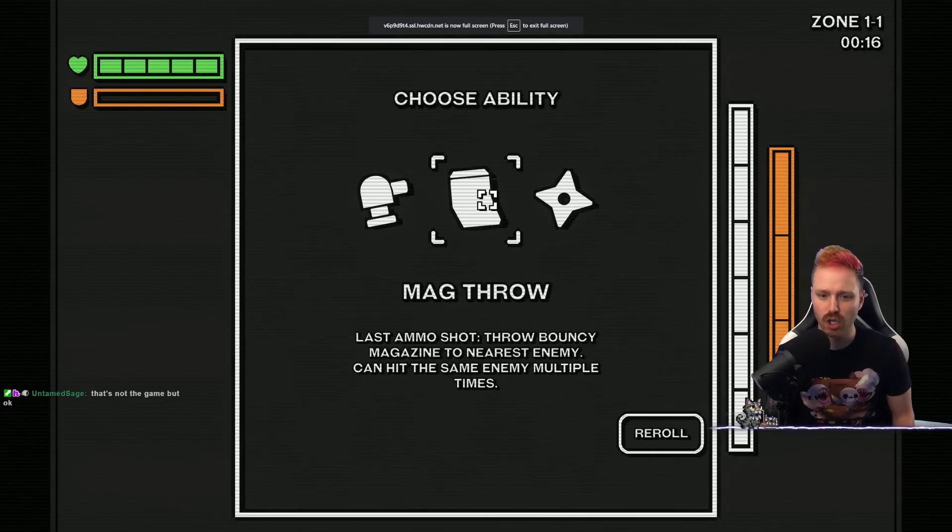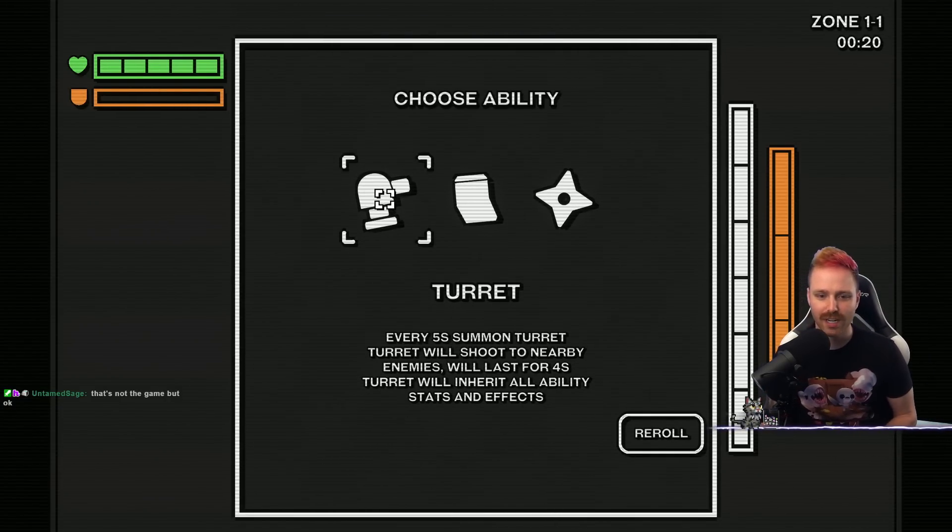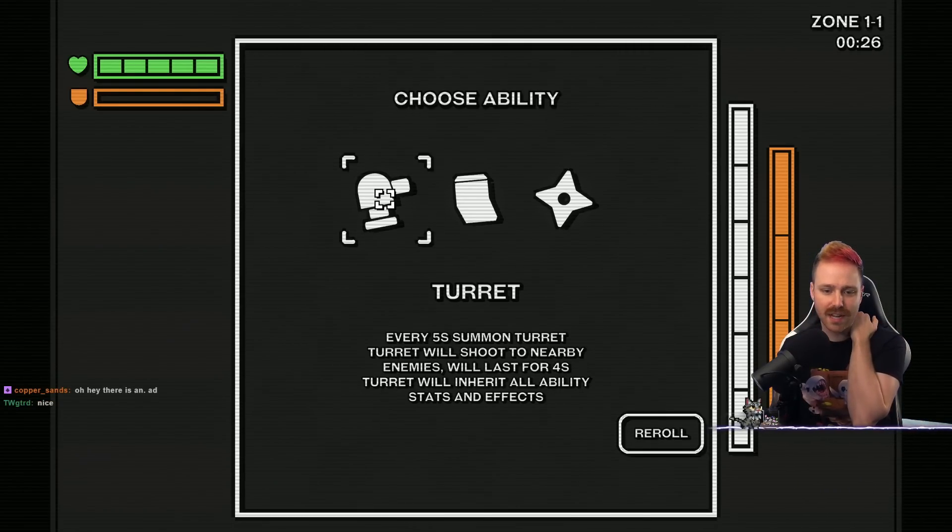Choose an ability: Turret, mag throw, or shurikens? Turret is every five seconds — summon a turret that will shoot nearby enemies, lasts four seconds. Turret will inherit all abilities, stats, and effects.